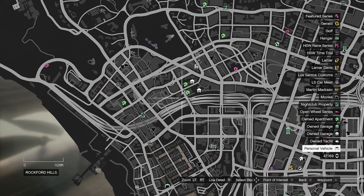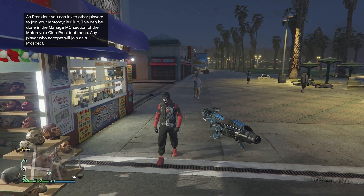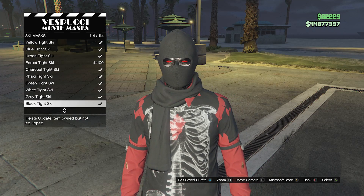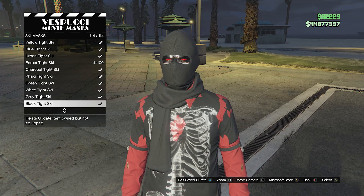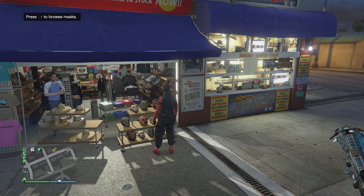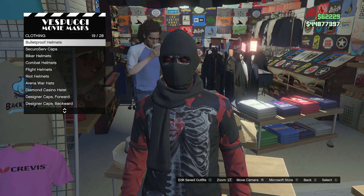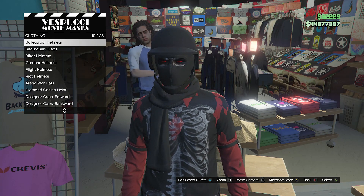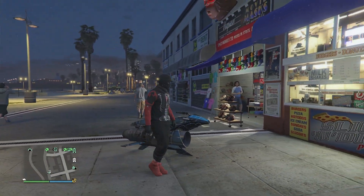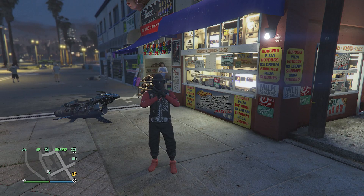Now we're going to finish this outfit. Head over to the mask store. When you get there, scroll down to ski mask on slot 19, click on ski mask, and scroll down to slot 114 — the black tight ski mask — and equip it. After you equip the black tight ski mask, back out, walk over to hats, scroll down to bulletproof helmets on slot 19, click on bulletproof helmets, and equip the black bulletproof. That's what your outfit will look like when done. That's pretty much it for this glitch — I hope you guys enjoyed this glitched outfit. Please like and subscribe. Thank you guys for watching. Peace!